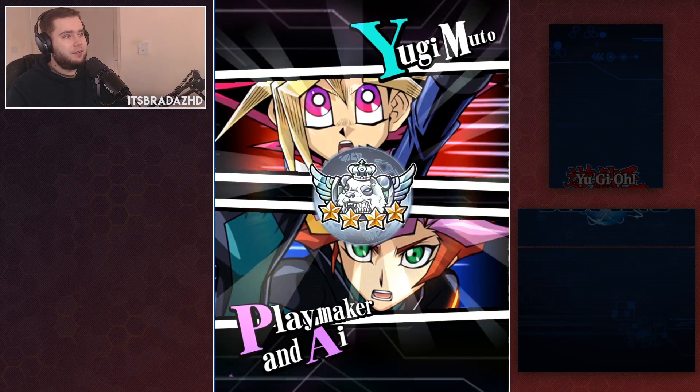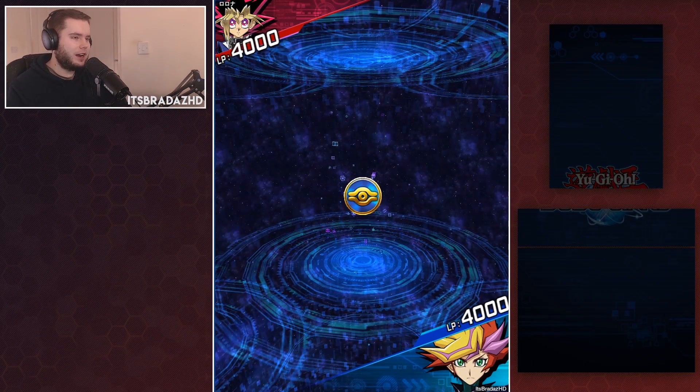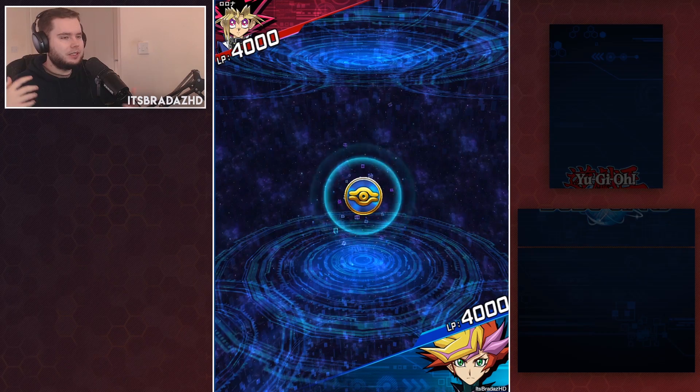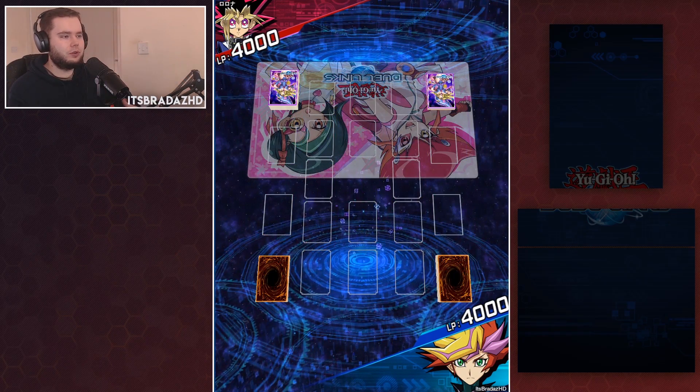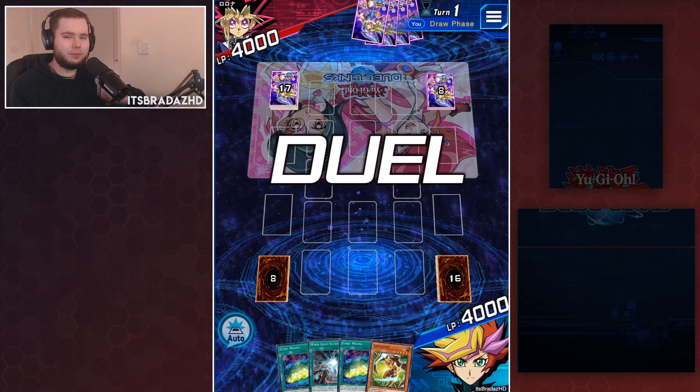It's time to dive into Duel Links PvP once again with the Firewall Dragon Code Talker deck. I've not played this one since Vrains World released, so this will be very exciting. Of course, Firewall Dragon came in, we've got the Code Talker Alive skill, and we opened.